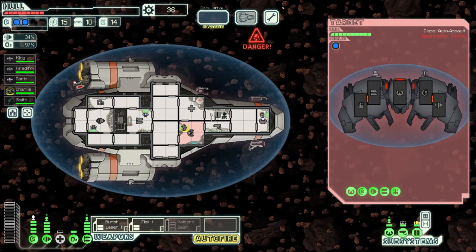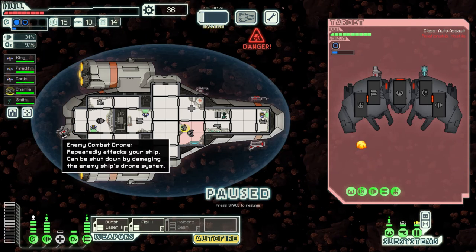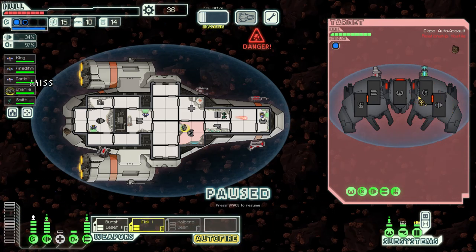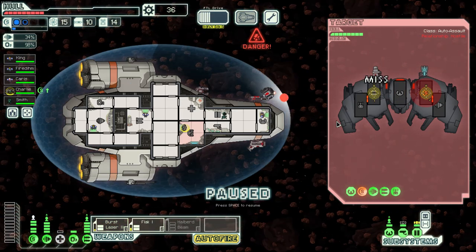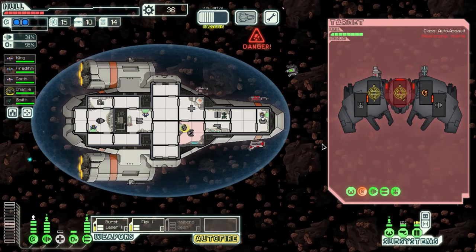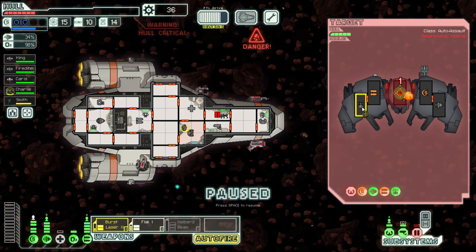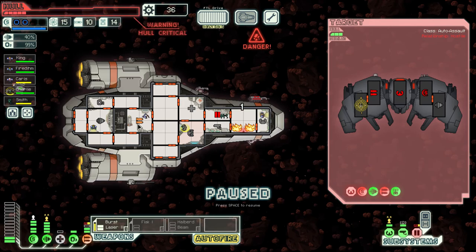A rebel automated scout is stationed here with quite the weapon system — this could be rough. They have an attack drone too, which is dangerous — moves very fast and does a lot of damage. Let's try to take their shields down right away as well as their weapons. Our dodge chance is coming in clutch — we're seeing a bunch of stuff miss. We took down their shields fortunately, but we're taking a lot of damage, mostly due to this drone.